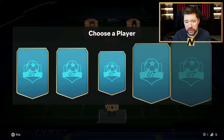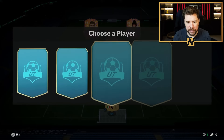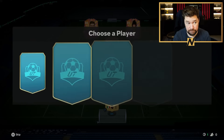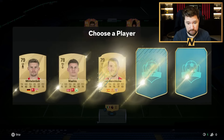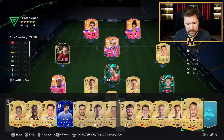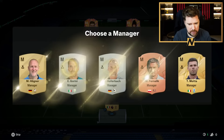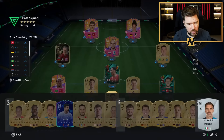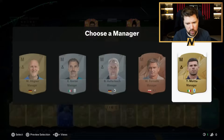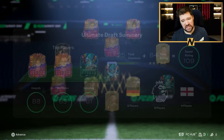Three more to go. Give us another blessed player. Come on, one more good player. Please. Never mind. Never mind. Good team. Good team. Let's get Premier League manager, please. Didn't. 24, 25, 24, 24, 25. This is a good draft. This is a very good draft.